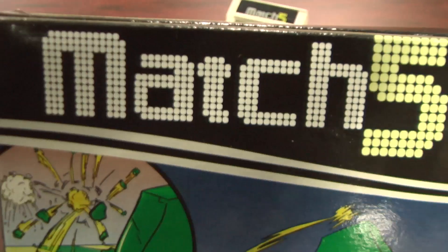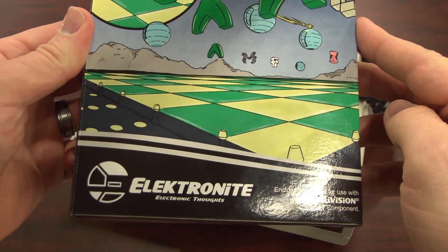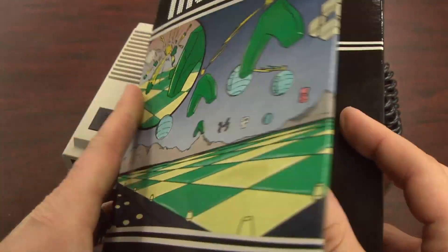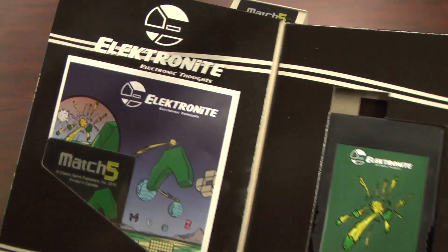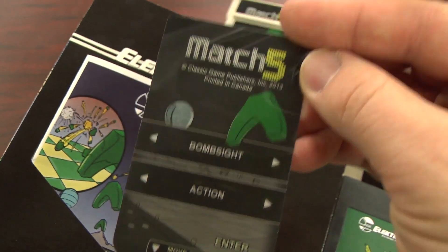These people must love 1982 as much as I do, because you get a great looking Intellivision box just like the old ones that you can open up, pull out the overlays, and put them on your controller. There's a full color instruction manual and an Intellivision game cartridge that even saves your high scores.